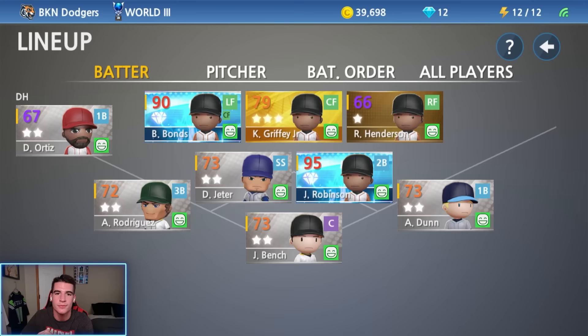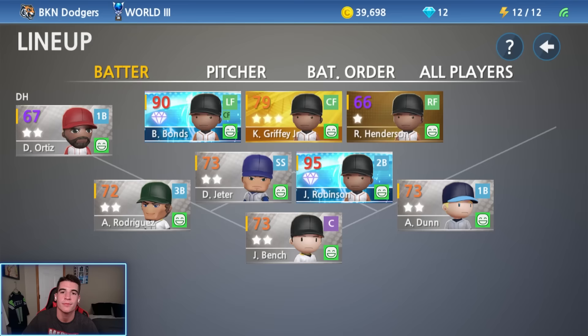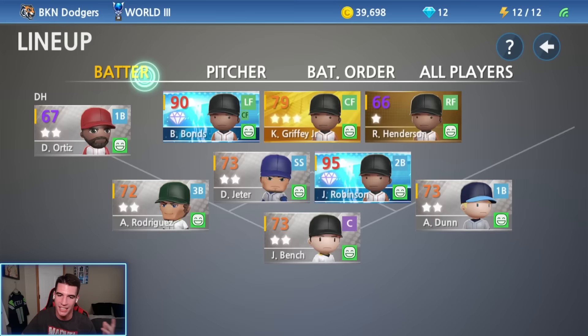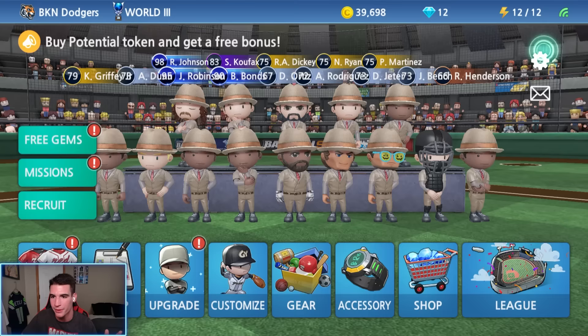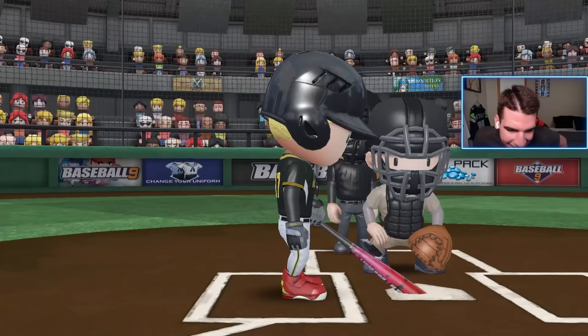In terms of the lineup, all I did was switch Alex Rodriguez and Bench — just swapped those two. For the pitchers, Suter is our primary along with Fingers, and Gagne is now in the setup slot. Henderson is the last player we need to make a silver, and then we're all silver and up. First game in the World League — we've got Randy Johnson on the mound debuting our new Diamond Barry Bonds. First ever game in the World 3 League — let's get this thing started.